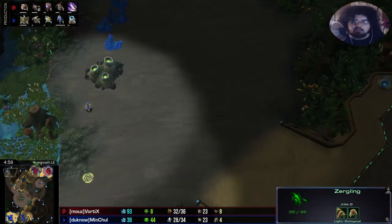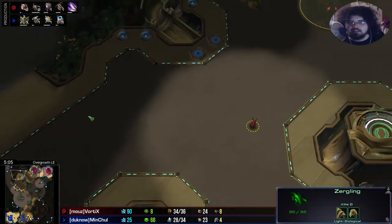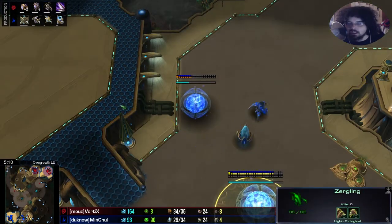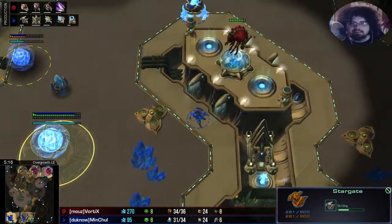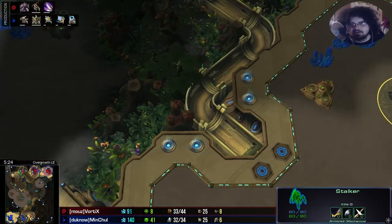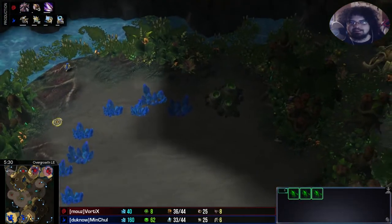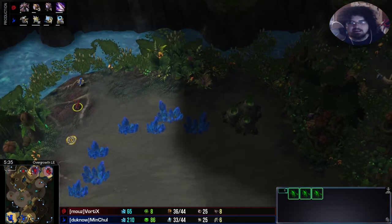Speaking of passive play — MC throwing some probes up here, looks like he's going to try and hide a pylon for later. And there is a stargate! Wow, MC fooling us all. He has set up the natural yes, but he's definitely going for early game pressure now. Is this going to be an oracle, a void ray? Hard to say. This pylon-probe combo is definitely going to get picked off.